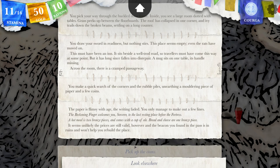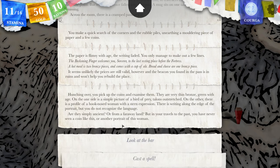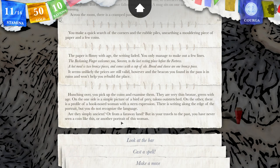I'm gonna pick up the coins. Hunting over, you pick up the coins and examine them. They are very thin bronze, green with age. I think that's copper that goes green — bronze might go as well. On one side is a simple picture of a bird of prey, talons outstretched. On the other, there is a profile of a hooked-nosed woman with a stern expression. There is writing along the edge of the portrait, but you do not recognize the language. Are they simply ancient or from a faraway land? In your travels to the past, you have never seen a coin like this, or another portrait of this woman.